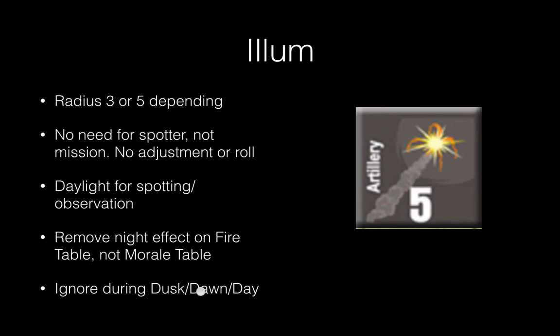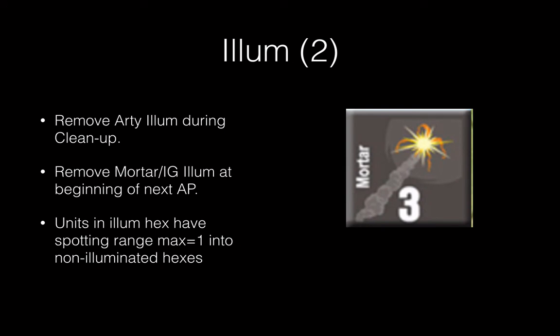If it's dusk or dawn, illumination doesn't help, so your line of sight will be pretty limited during dusk and dawn. Illumination is removed like smoke — artillery illum is removed during cleanup, and mortar and infantry gun illum is removed at the beginning of your next action phase. If a unit is in an illuminated hex, it can see other illuminated hexes, but it can only see non-illuminated hexes that are adjacent — range of one. They're sort of blinded a little bit. At night visibility is often one hex anyway, but sometimes it's two, so you can have a situation where a unit two away in a non-illuminated hex can't be seen by a unit in an illuminated hex.